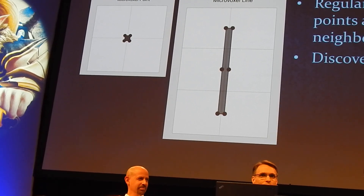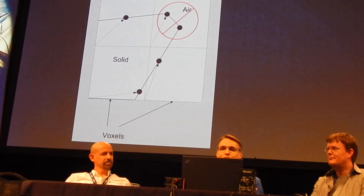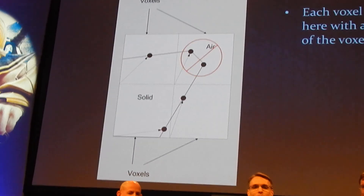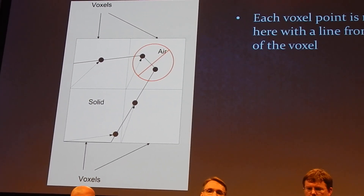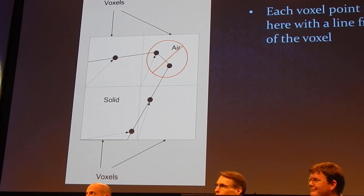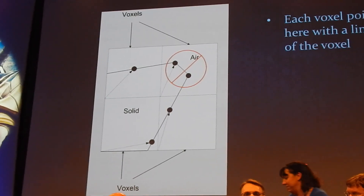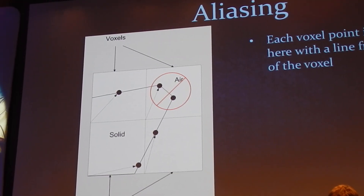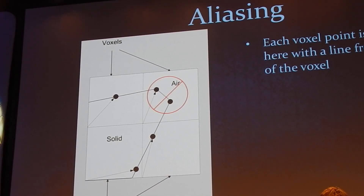One of the important issues with any voxel system, and certainly with dual contouring, is aliasing. Every single point is represented — you can see the black arrows coming from the corner of each box. The upper right box of this drawing has two points in it, but you can't do that because the box can only internally store one point. So you end up with a shape you can't represent with the box in this case. That was a fairly limiting early-on implementation of the system.